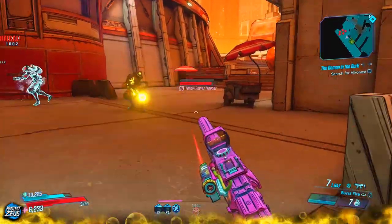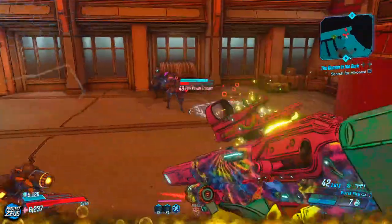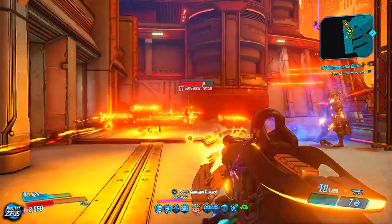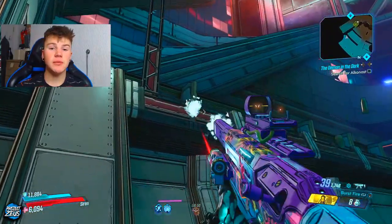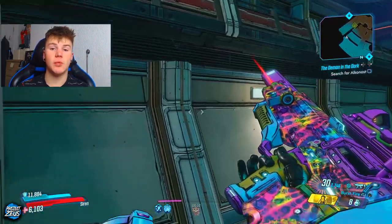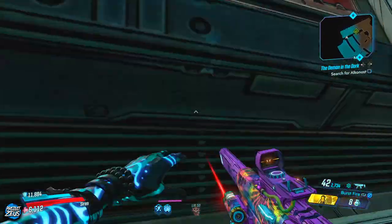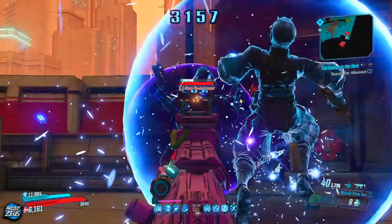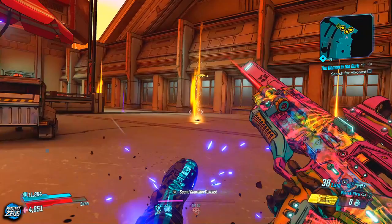Each one of these guys has a chance of dropping their own specific legendary, world drops, or their own dedicated one. You do get the actual Thunderball Fists from these guys as well, which I have got in this video. What you're going to want to do is make your way over to this big wall here, jump onto this little ledge, and you can jump straight over using Borderlands 3's new improved climbing system. I did actually get them to spawn first time and got them to drop the Star Helix as well. Now that we've got our hands on the gun, let's go ahead and take a quick look at its stats.